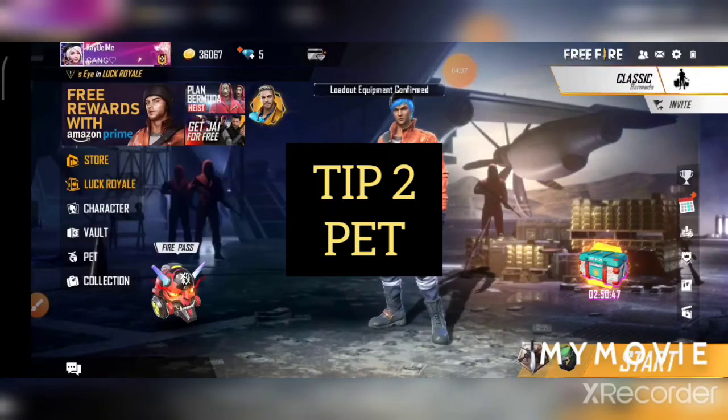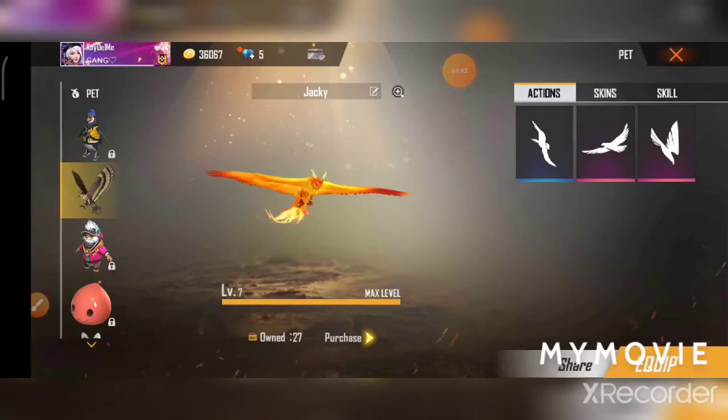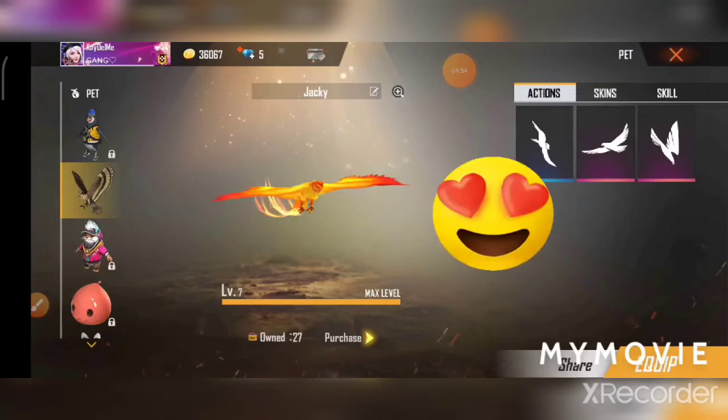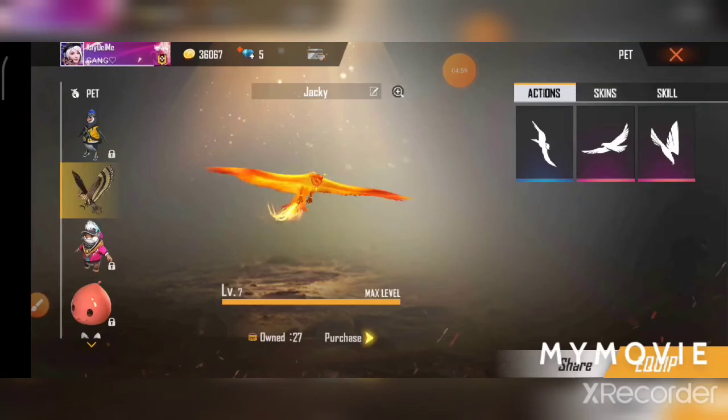Next, step 2 is Pet. Most of you should use Falco. This is how you use this power — Falco gives a 15% gliding speed increase and 25% diving speed increase. So you can go a distance and get the Falco. If you have to go to a distance, choose Falco.